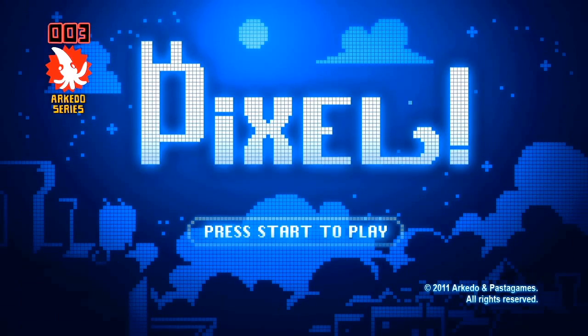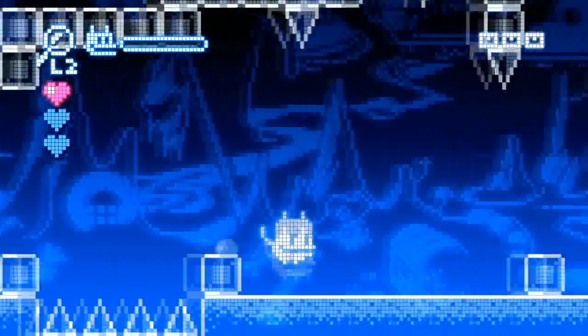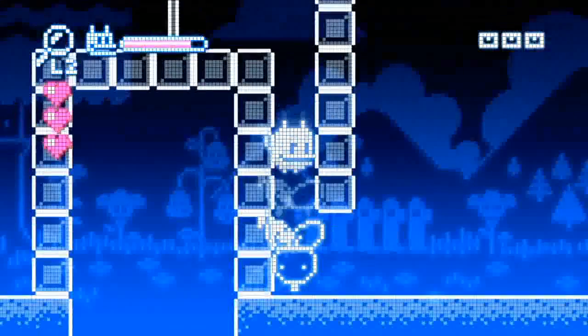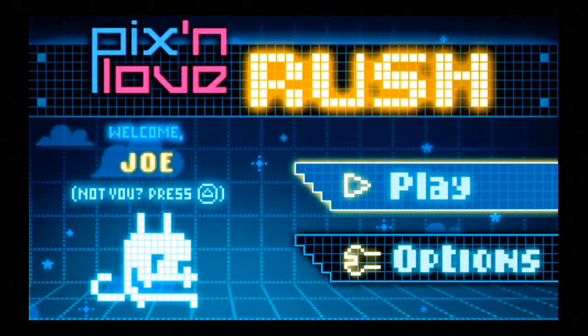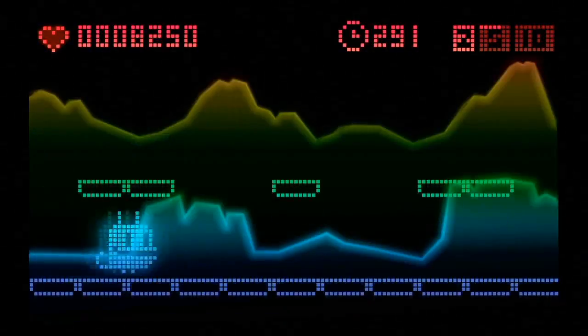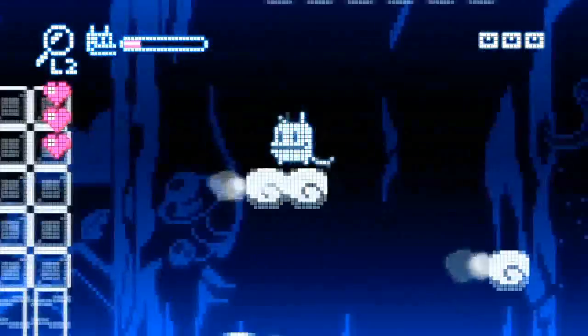Last but not least comes Pixel, a platformer whose graphics will have you finally understand why you bought such an expensive HDTV. The halo surrounding big fat pixels had never looked so good. You direct Pix the Cat, a character that had already appeared in Pix and Love Rush, which we had released earlier this year on PlayStation Minis. While Pix and Love Rush was built around short scoring-oriented sessions, Pixel offers a more traditional platform adventure.